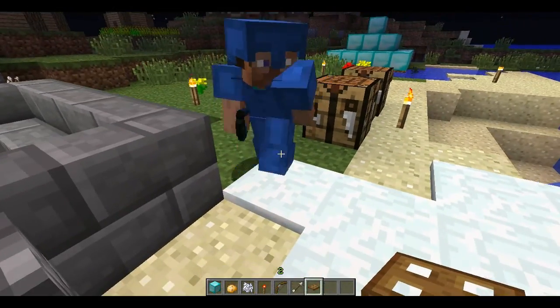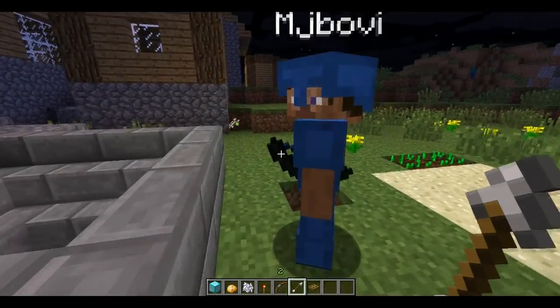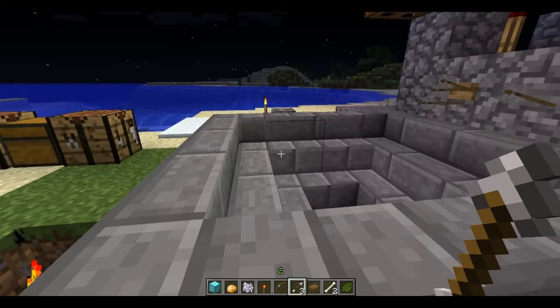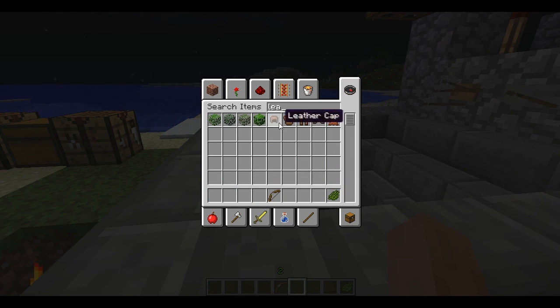Is it blue? Yes, it's navy blue. Just go into F5 and you can see it. Oh my god - green armor. This will definitely be a cool addition to PvP servers, as you can now designate teams, so that can be very helpful.